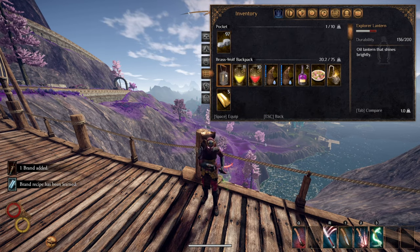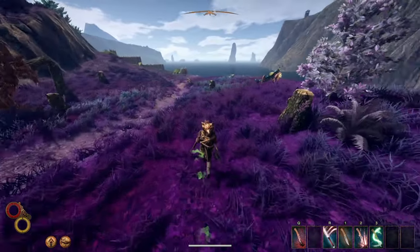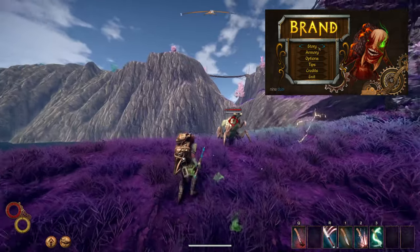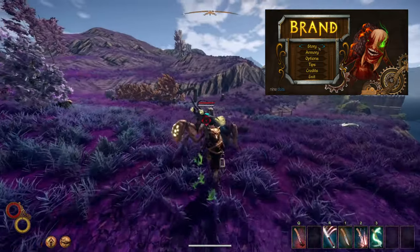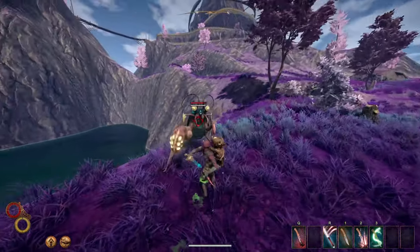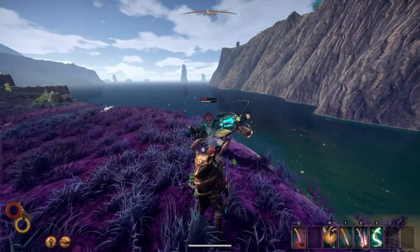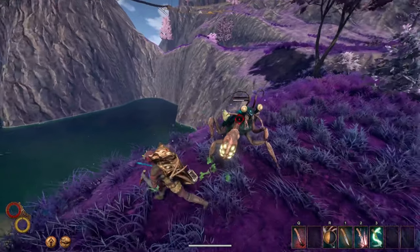It is also worth noting that Brand has a little more significance in Outward than you might think. It is a reference to the first game Nine Dot Studios released. It was called Brand and consisted of the player completing quests for a smith, chemist, and mage in order to increase the power of a sword. This game was a 2D platformer that consisted of sword play against monsters. One of the most common enemies in the game is our beloved troggs, who look very similar to how they do in Outward.